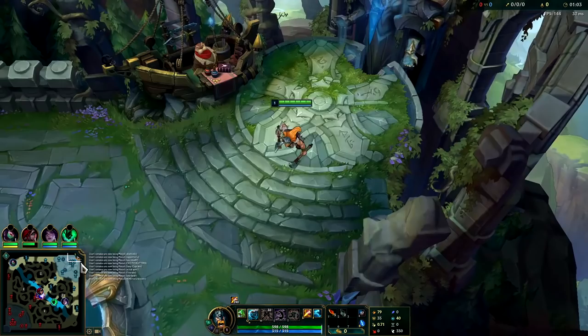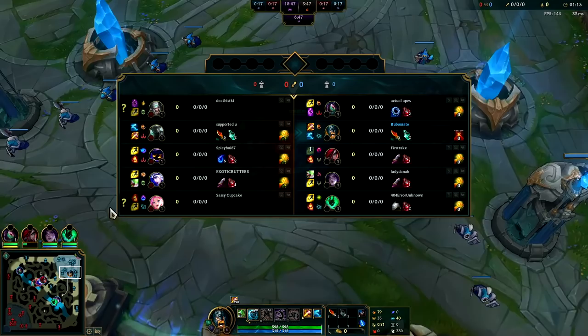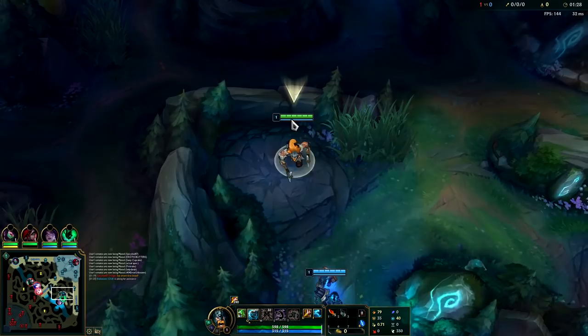We went ahead and took Ghost this game instead of Flash. Ghost is a little bit better on him in my opinion, especially if you're going to be playing a lot of backline dive. Mordekaiser is not going to ult me because of my R — I can cleanse his R off — and Tryndamere is going to R. So most likely you're going to be killing the Veigar or the Ashe or the Seraphine.